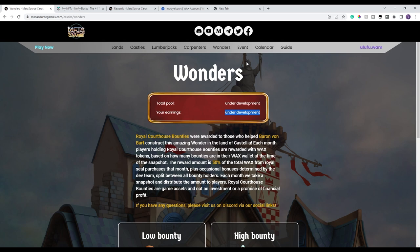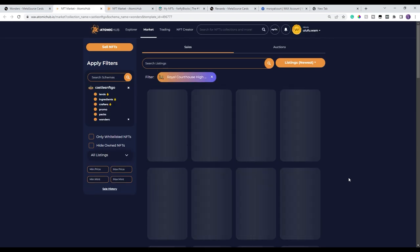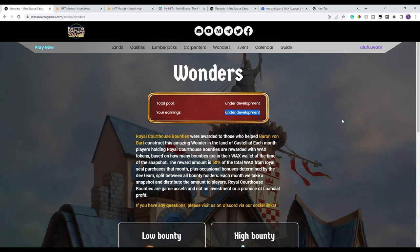I highly recommend people go ahead and grab this. I'm curious to see what the prices are right now. A low bounty is going for about 840 wax, and you could probably craft it cheaper than that right now. The high bounties are going for over 2,000 wax as of the time of this recording, about an hour and a half after launch. I'm assuming prices will go down as more people craft. I don't know why you would sell other than trying to get a quick buck — I've been super excited about this, which is why I wanted to get this video out quickly.